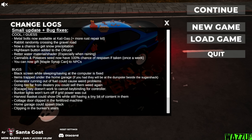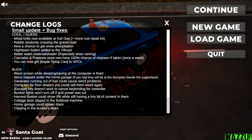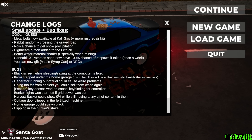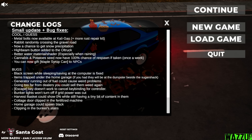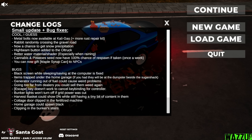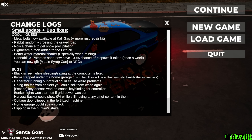You can now gift maple syrup can to NPCs — oh, like can we gift a whole maple crate? Yeah, we will see about that. And also we got some bug fixes: black screen while sleeping/saving at the computer is fixed. Items trapped under the home garage — if you had them, they will be at the dumpster beside the sugar shack. Generator running out of fuel could cause weird problems — I didn't have any problems because I don't use the generator. Going too far from dealers, you can sell them weed again.